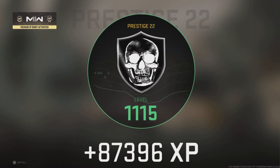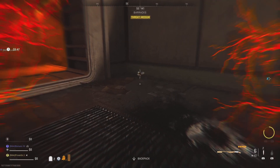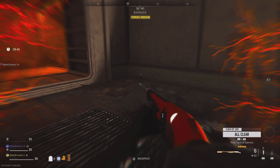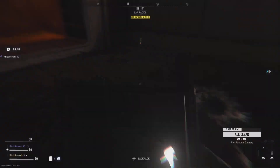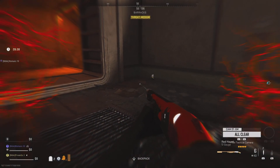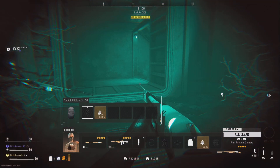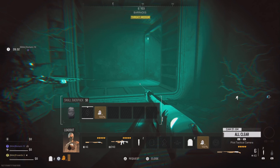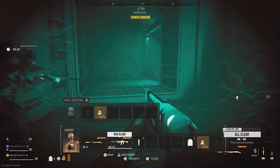Another useful glitch while inside the complex is the night vision goggle glitch. Throw down a tactical camera, use it, then switch over to thermal view and exit the camera. When you open your backpack, you will put on night vision goggles even though you won't have a pair in your backpack. You can deactivate the night vision goggles again by reopening the backpack.